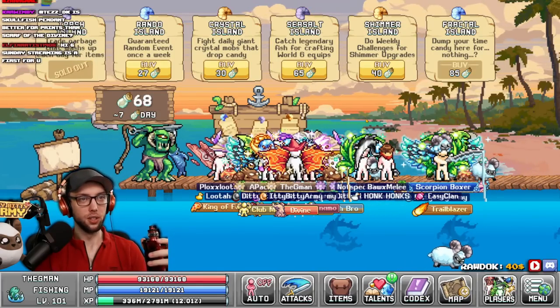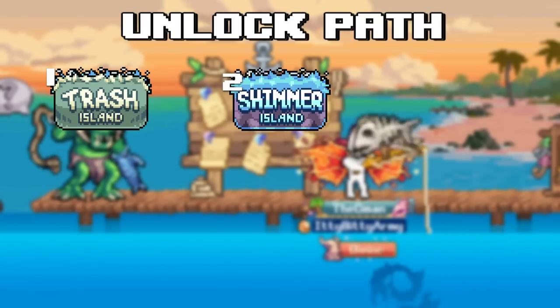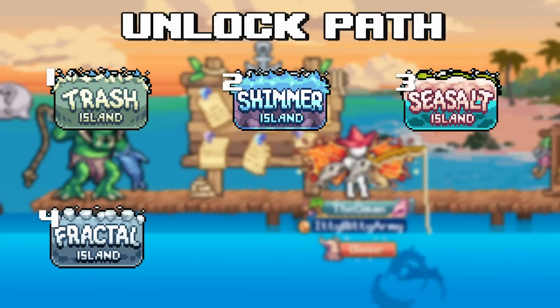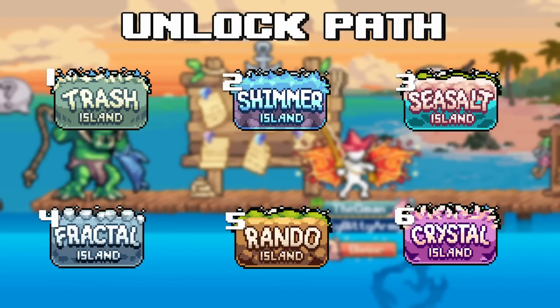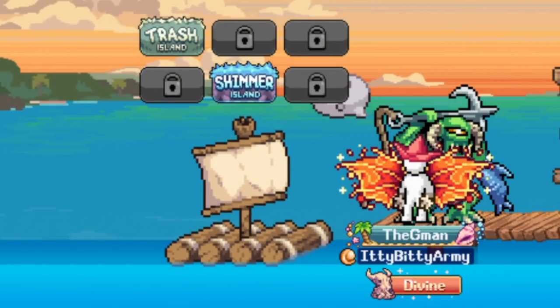You can spend those bottles to unlock islands by clicking on the billboard. Be aware that each island you unlock will raise the price of all other islands, so it's suggested you buy the islands in this order for optimal gains: start with Trash Island, then Shimmer, then Sea Salt, then Fractal, Rando, and finally Crystal. You can travel to each island by clicking on the raft to the left of the dock and selecting the island you want to go to. Each island has its own unique activity, some daily and some weekly.